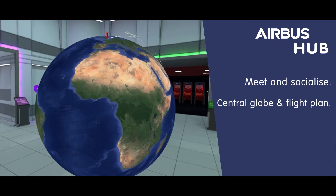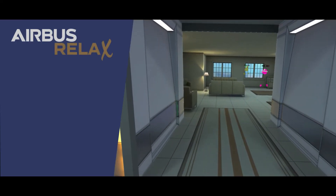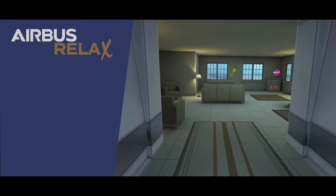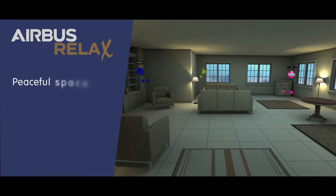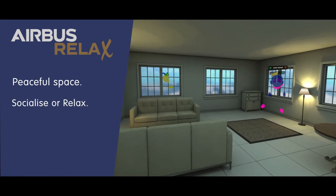From here, users can choose to navigate to one of four bespoke rooms. The first of these is the Airbus Relax Lounge — a calming space for tranquility or socialization with peers, resembling a traditional airport lounge.